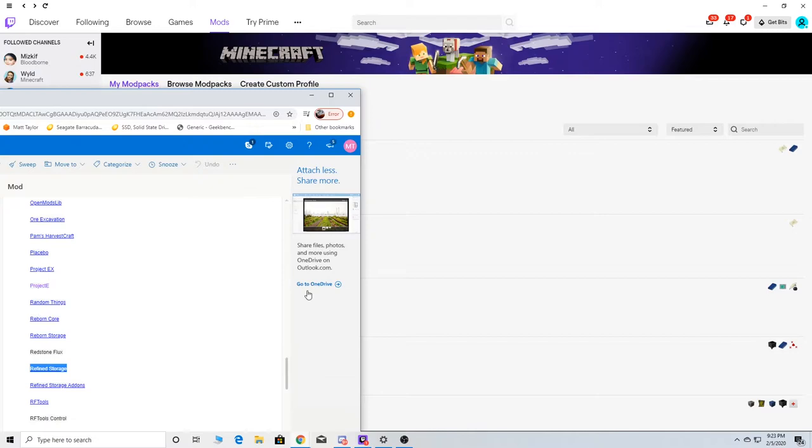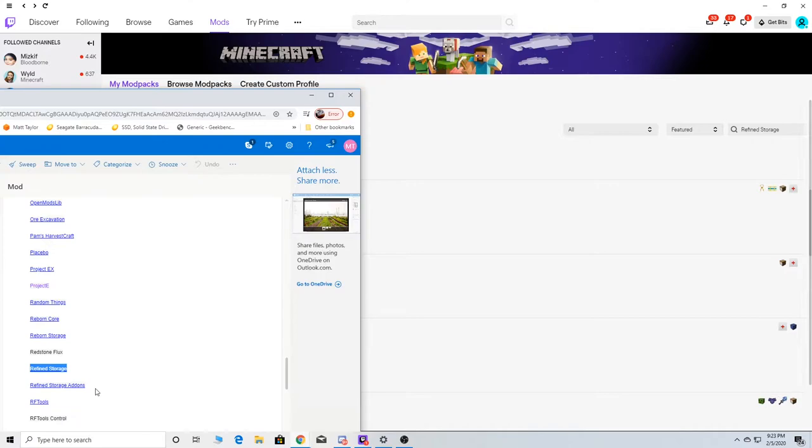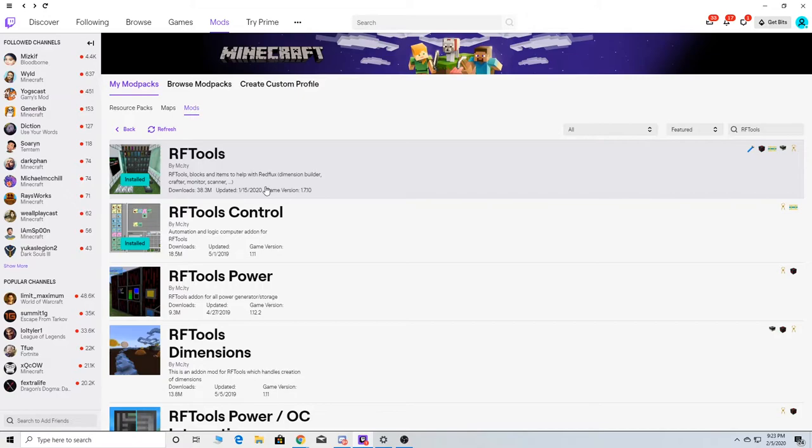Let's just double check. We got the add-ons. Extra Drawers — I don't know what that one is, but whatever. I think that is it there. We have the add-ons, which is this one, and we got RF Tools. That's kind of like the third power thing. Because then you got this one and this one — these two right here are very interesting.